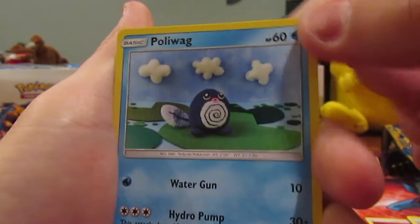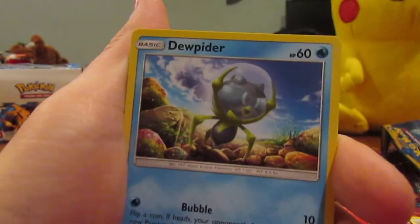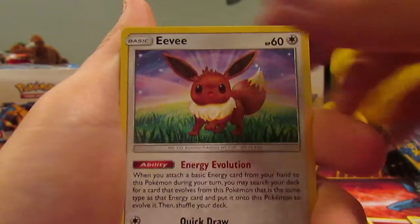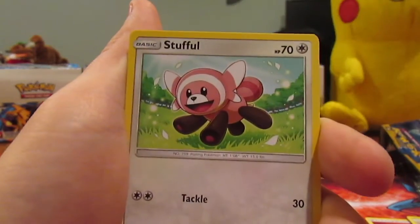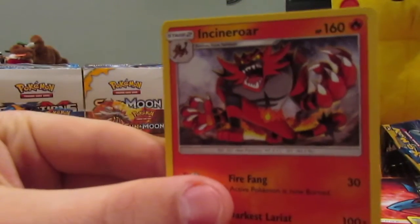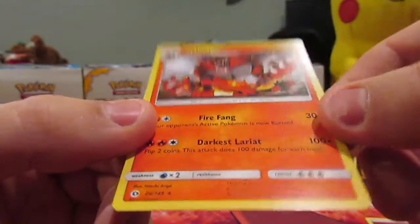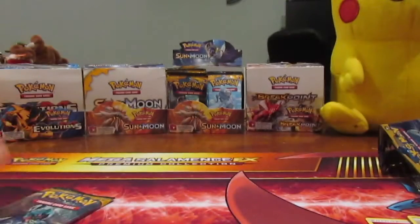Looks almost like a knitted design, it looks really weird. Dewpider, another new Pokemon. Eevee. Stufful. We have a Reverse Paris. And then an Incineroar which is a Stage 2 of one of the Fire Starters. Pretty cool, looks pretty pissed off.